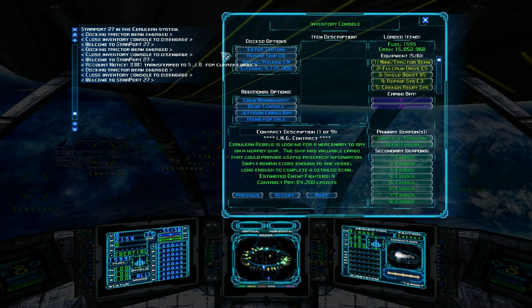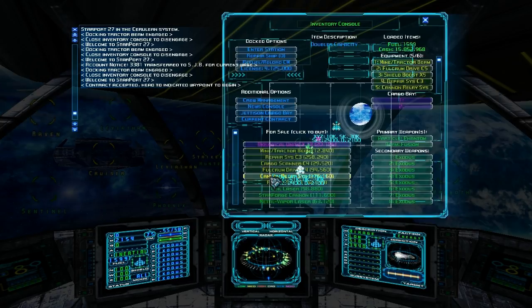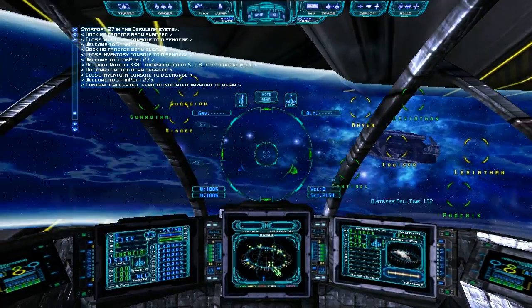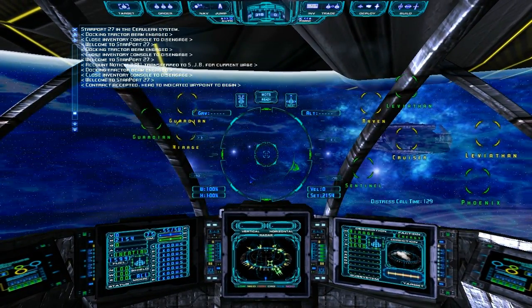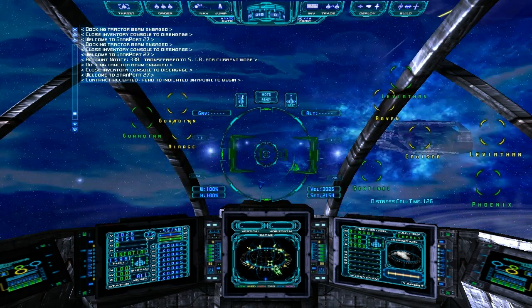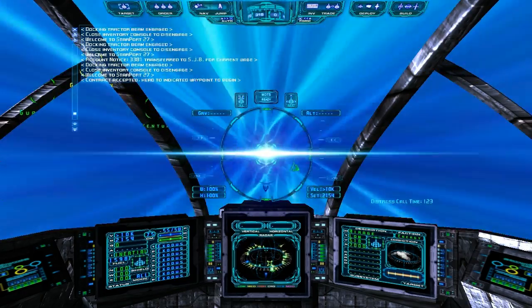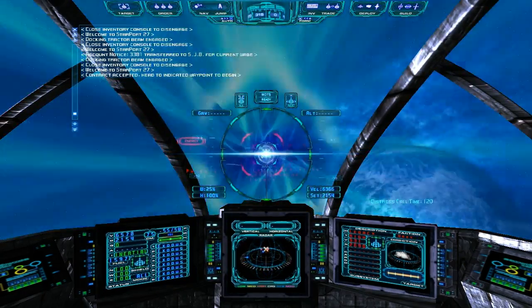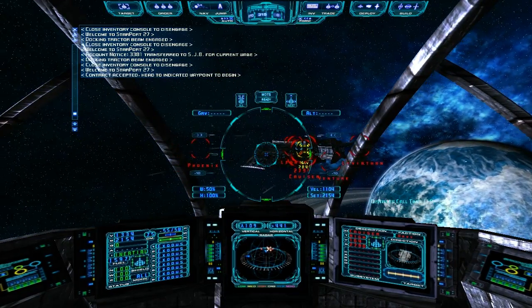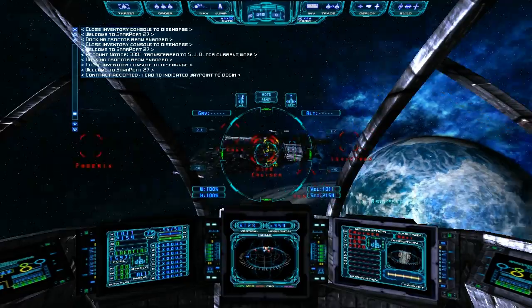Now spying missions are very annoying, and I'm not particularly fond of them, but at least they're better than cleaning solar panel arrays. Basically what we have to do is you have to acquire a lock on a ship, like this guy right here.